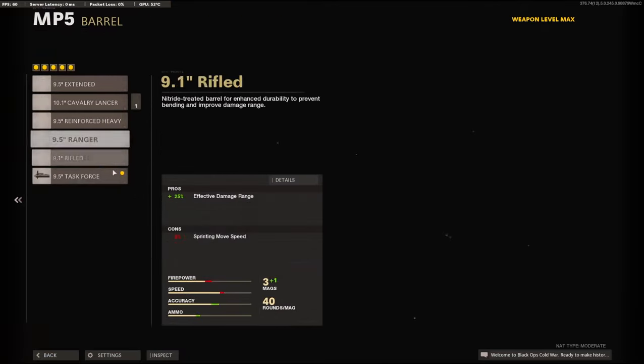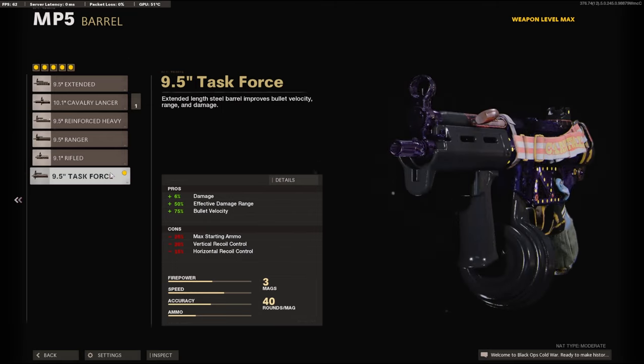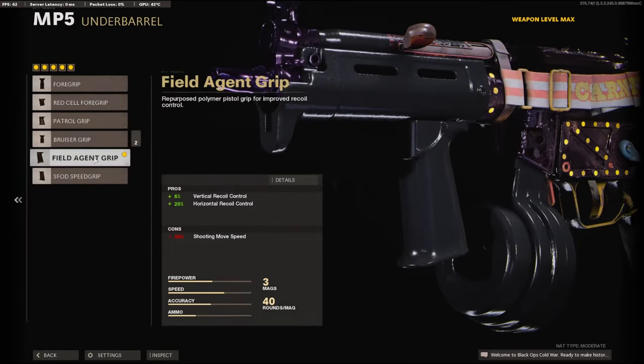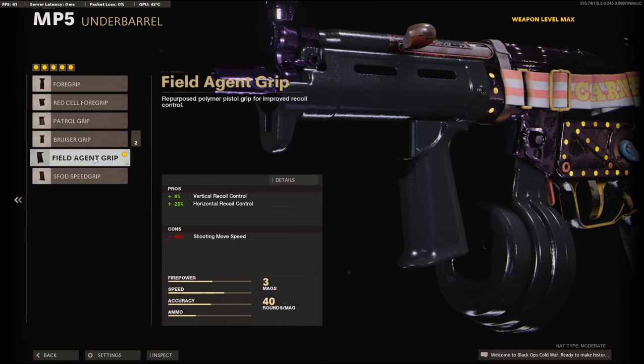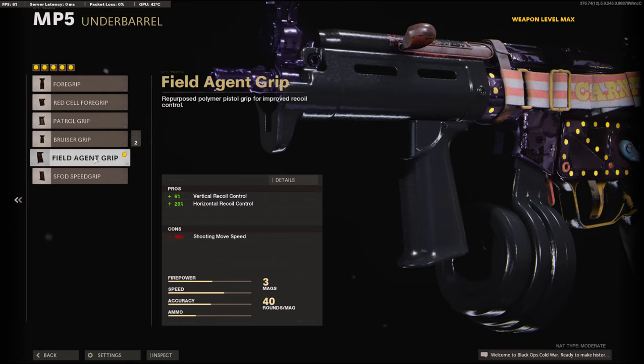Let's get straight into the attachments. To start off, I'm going to be using the 9.5 inch Task Force barrel. It adds 6% to the damage, 50% to the effective damage range, and 75% to the bullet velocity. It does take away vertical recoil control and horizontal recoil control. On the underbarrel, we're going to be using the Field Agent Grip to add 6% to the vertical recoil and 20% to the horizontal recoil.